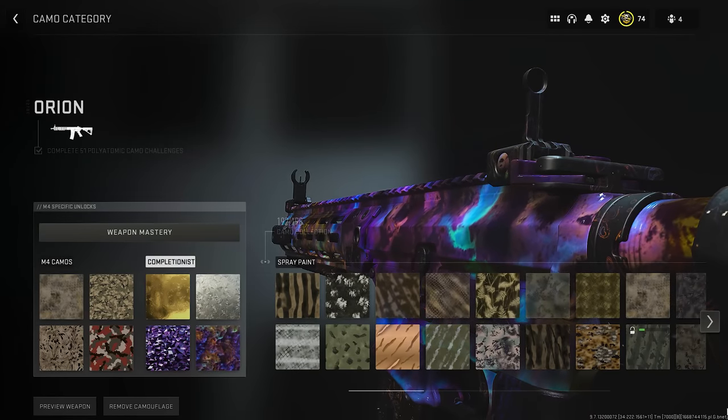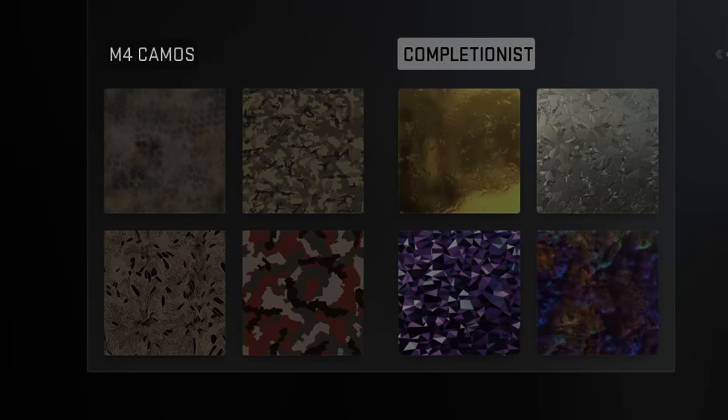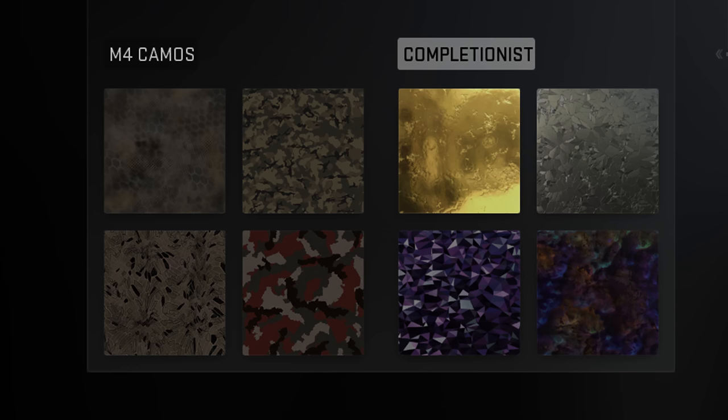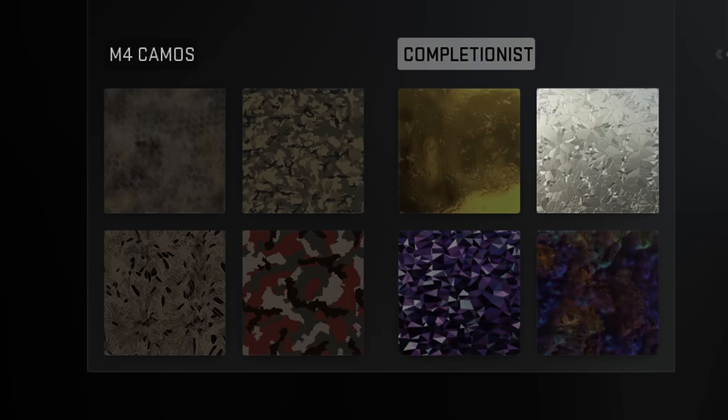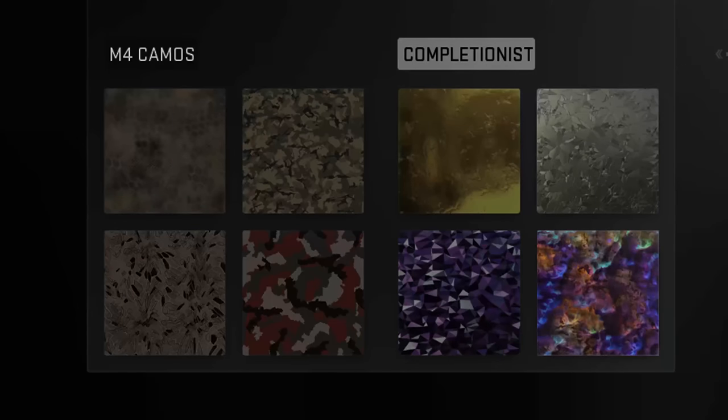Here are the basics on how the Orion grind works. Each weapon has base challenges. Once you unlock all the base camos, you will be able to complete gold. After gold has been completed on every gun in a single weapon category, you will be able to grind platinum. Once platinum has been completed on 51 unique weapons, you will be able to grind polyatomic. Once polyatomic has been unlocked on another 51 unique weapons, the Orion camo will be unlocked for every gun within the game.